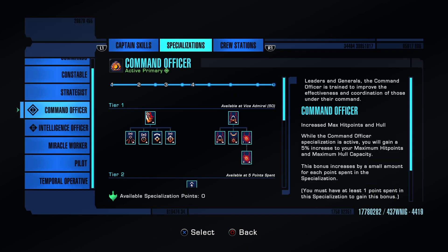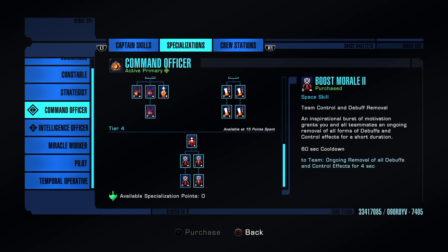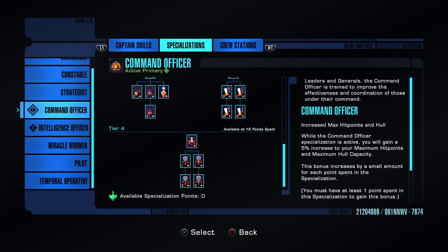Let's look at specializations. This is more of a team ship so I like to run Command. The key Command clicky is Boost Morale — it goes to your entire team, removes all debuffs and control effects for four seconds with only a one-minute cooldown. If you're in a serious PvP event, everyone should be looking into running Command primary.